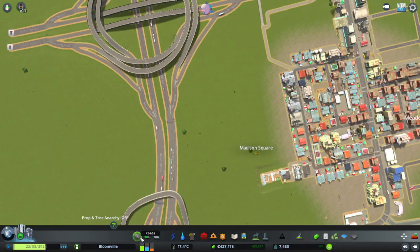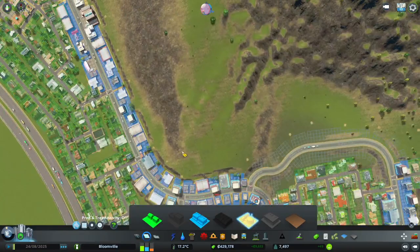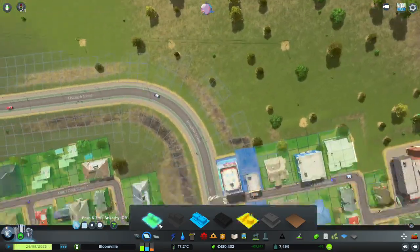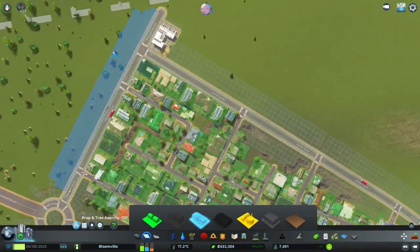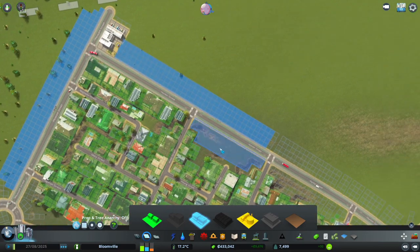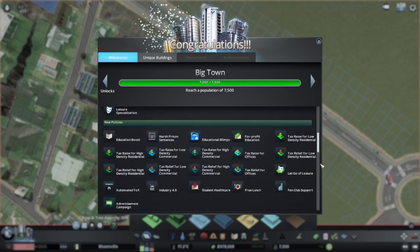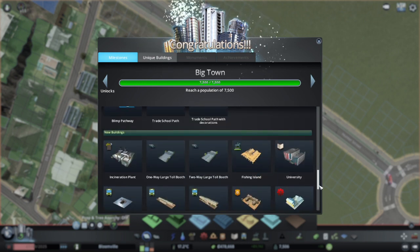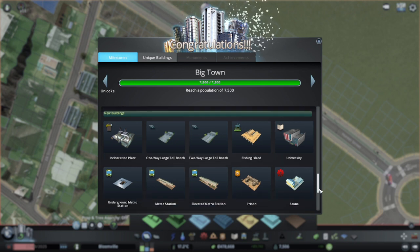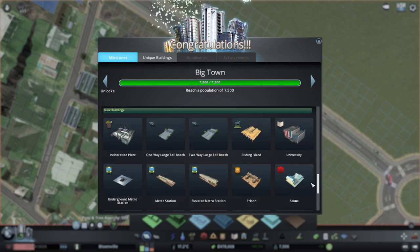Now I have everything done right. Is there any residential I can zone? Just a little bit, even if it houses like 500 people. I do have some more commercial I can zone here. And we've reached the milestone — we didn't even need to zone more residential. We have metro, the incineration plant which is useful, store booths, and university.